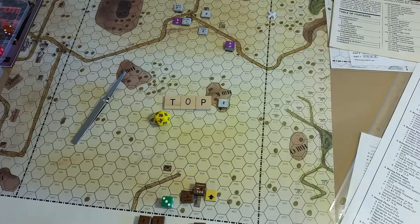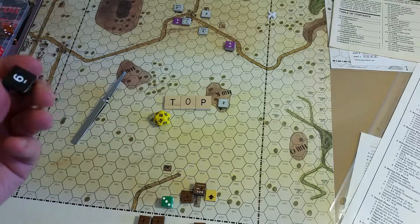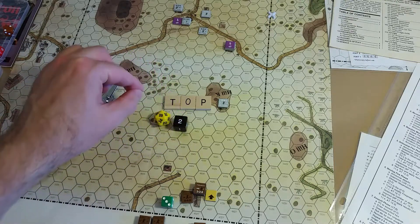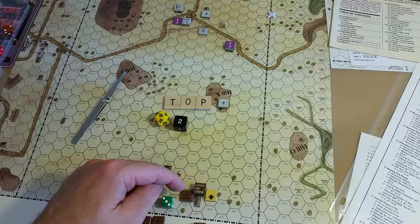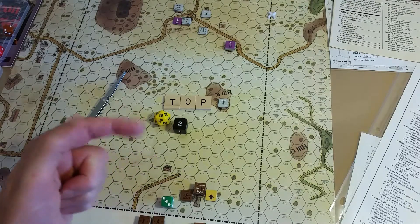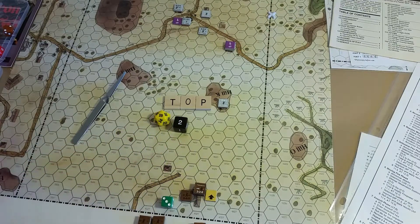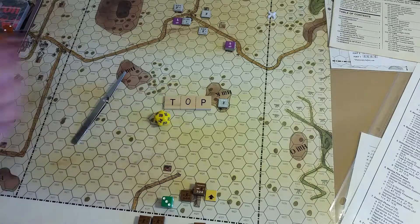It is plus two, so we go plus two for the range, which is bad because we want to get five or less. Because of the terrain — the multi-hex building here — the base observation is five, but plus two for each group of five hexes beyond the initial five. So six-to-ten is plus one, eleven-to-fifteen is plus another, so we're at plus two. Then minus two for moving units, so we go even.